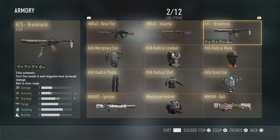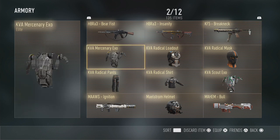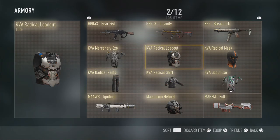The KF5 Breakneck is another fan favourite. I see a lot of people on forums saying they really love it, but for me the fire rate is a bit too much to handle. I prefer machine guns that are a bit more easy to handle. We've also got a Mercenary Exo - kind of dull but I guess it's elite.